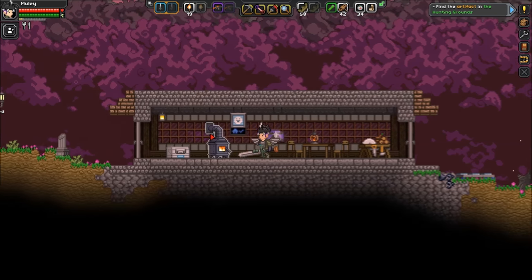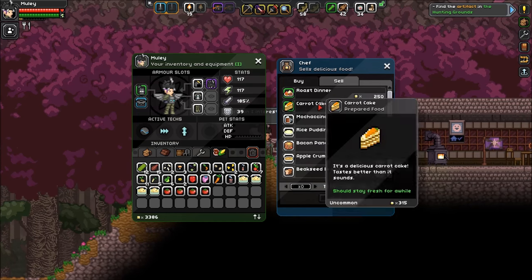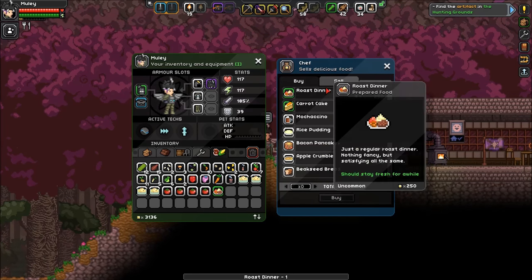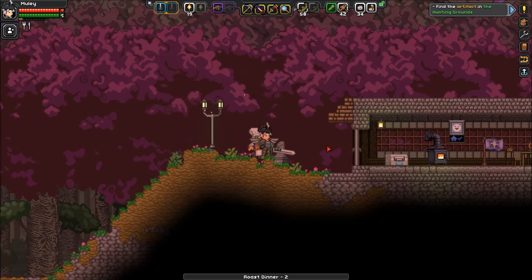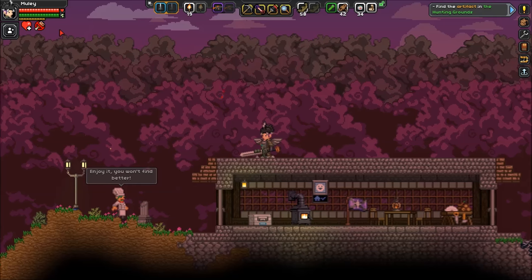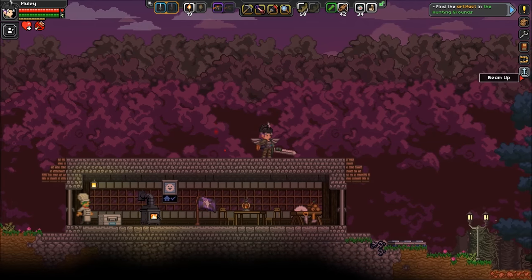Speaking of food, let's buy something. Sir, I would like to buy a roast dinner - give me two of those because I am mighty hungry. Look at that - full! I think I'll have a little pearl pea risotto to finish off my hunger. I have a full belly, I'm ready to go.